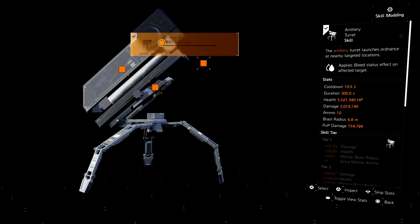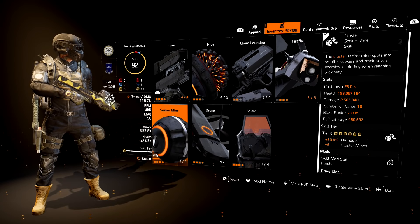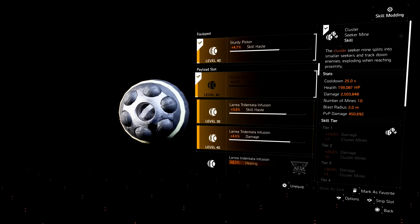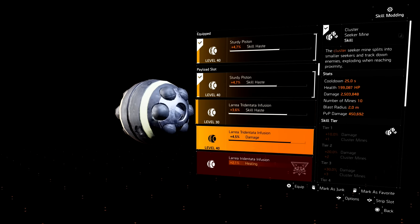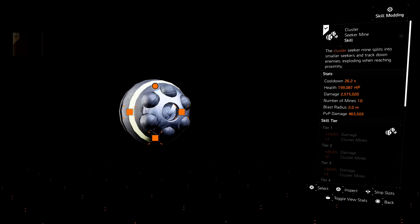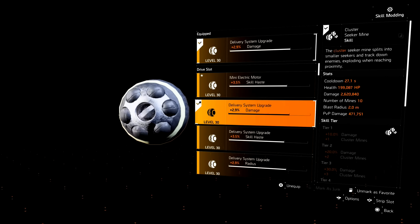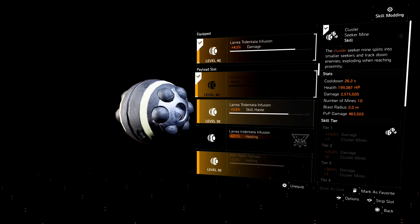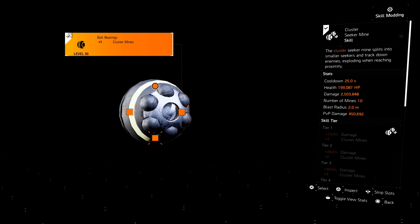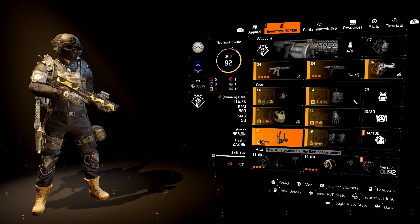My second skill is the cluster seeker mines. These cluster seeker mines do 2.5 million damage because I'm not fully maxed out - once everything is maxed, you should be around the 3 million range with your clusters. I personally run skill haste mods on here. Even though it's only 2-3 seconds faster return, it's a big difference when you're fighting targets and need them back. Having them at around 26.2 seconds cooldown with skill haste is solid, though you can run 2 damage mods and 1 extra cluster mine instead.